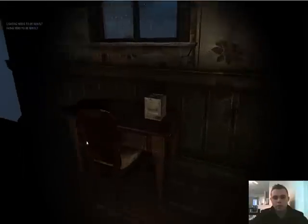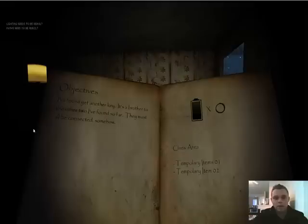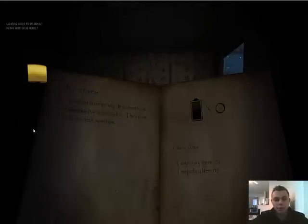This is our third key room. We pick up the third key for this story arc. It says: 'Found yet another key. It's a brother to the other two I've found so far. They must be all connected somehow.'